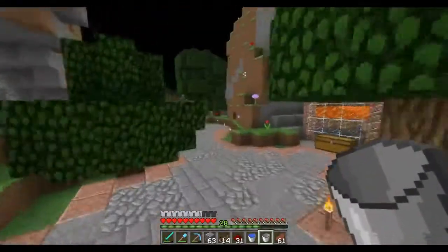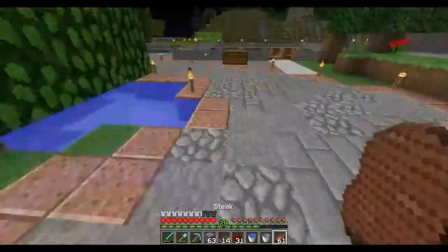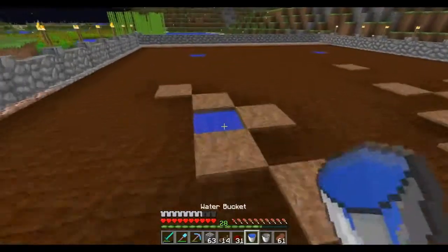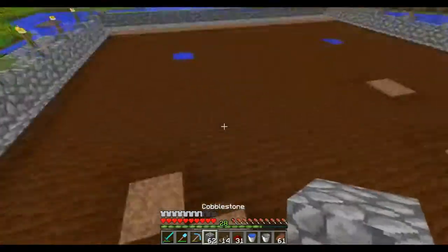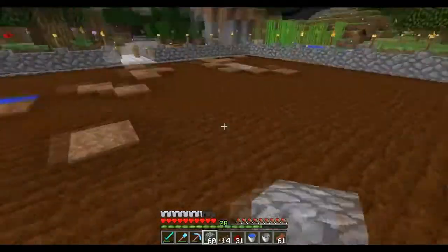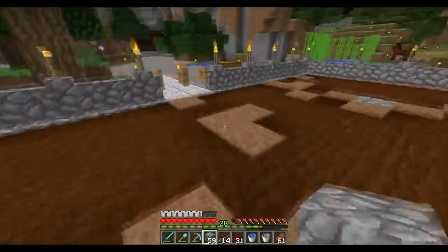So what we're going to do: we know that water extends eight blocks outward and that it can also keep making more blocks if you put a level below it. So what we're going to try to do here is cover this up.